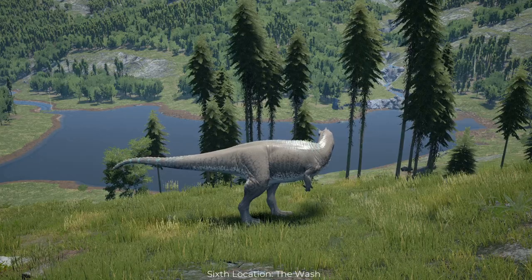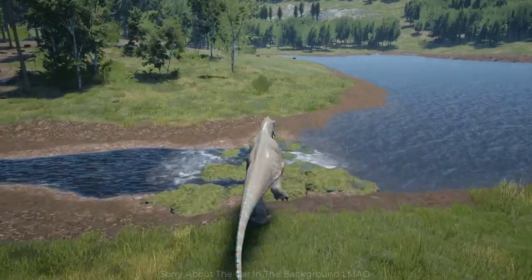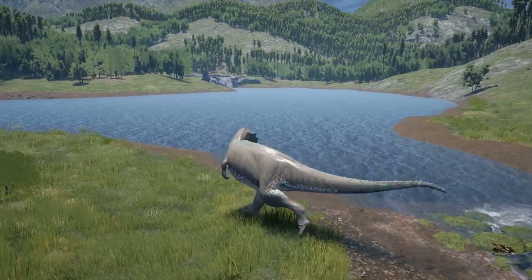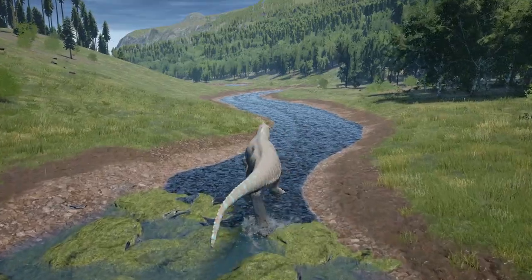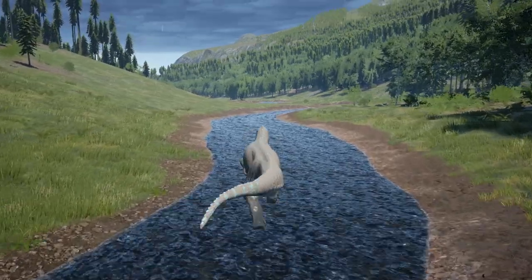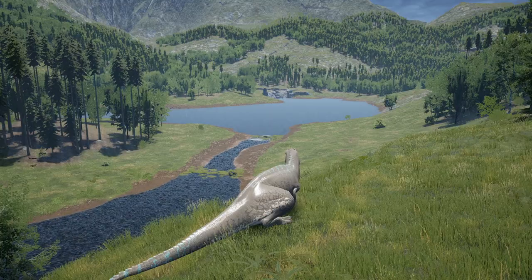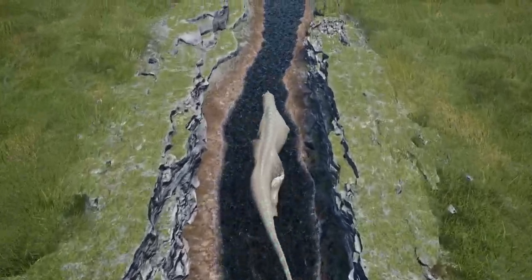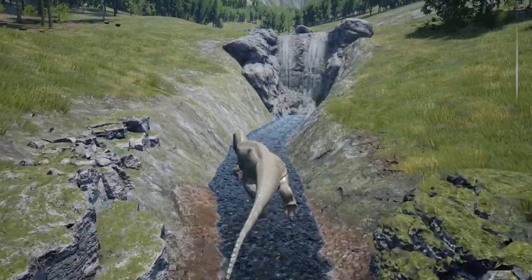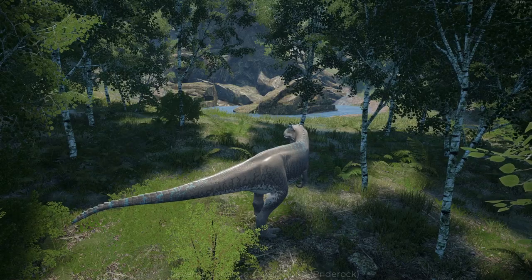The sixth location is The Wash, a minor hotspot frequented mainly by players going to or leaving Great Falls. Located on one of the routes from the beach to Great Falls, you're likely to find traveling players here. The area has a ton of water and flat ground for PvP, but is also surrounded by lots of trees. Players could emerge from almost all directions unexpectedly, so be wary and keep an eye on your surroundings.